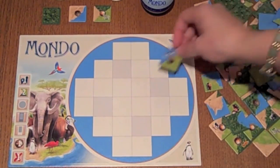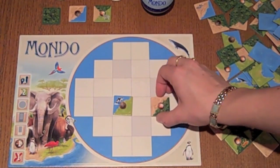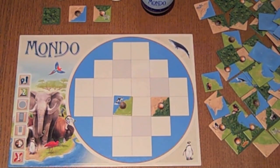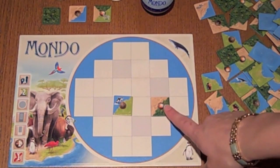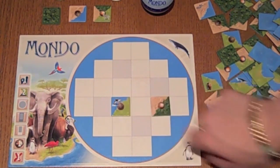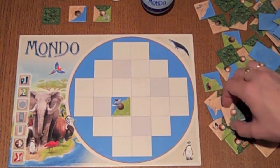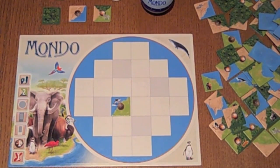There are some tiles with inactive volcanoes and some with active volcanoes. Active volcanoes might be worth penalty points if you end up with lots of them at the end of the round, so that's something to look out for. Some tiles also have animals — animals are always a good thing, so you might want to start grabbing tiles with animals.